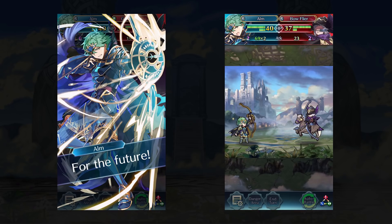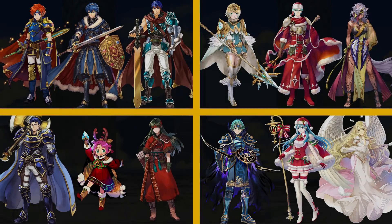We have 11 other heroes joining Alm this banner. For red, we have the Smash Bros Club — Legendary Roy, Marth, and Ike are all back and ready for action. For blue we have Fjorm, Winter Ephraim, and Nyla. For green we have Legendary Hector, Winter Fae, and Sue making a quick return. For colorless it's Legendary Alm joined by Winter Erika and Leanne. Not a bad banner — we have the entire winter banner from last year and beast units making their appearance too.